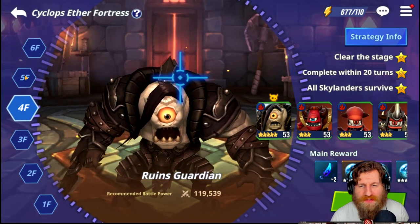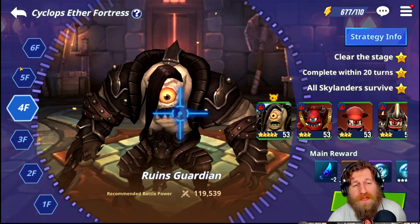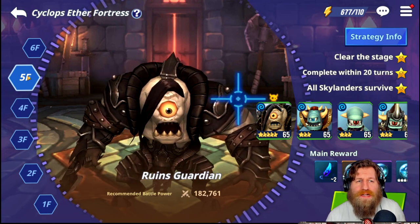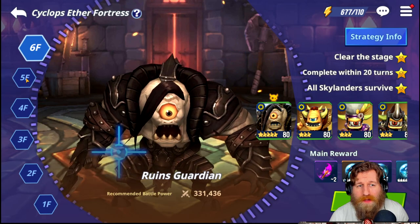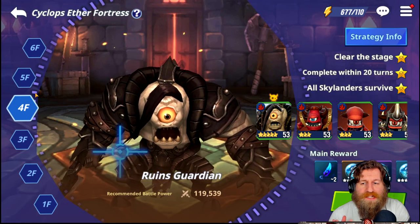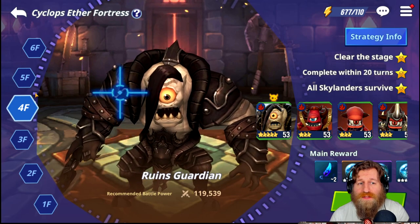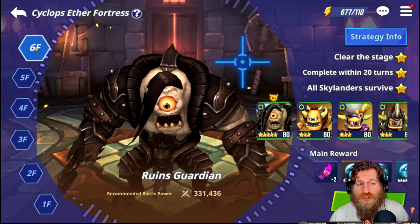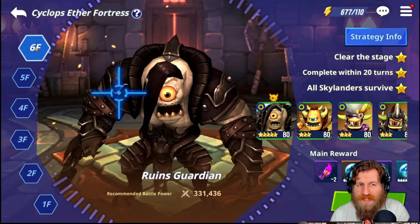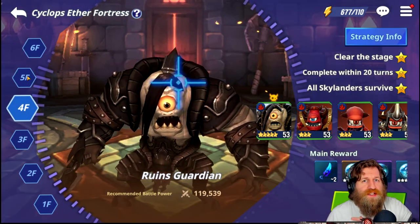Now in my opinion — and it might differ from other people — some say just get enough to reach floor five, farm there until you unlock floor six. But I don't agree with that. I think if you stick to floor four until you maximize all four-star Aethers to plus 15 on all your Skylanders, then you can skip floor five and go straight to floor six. You should be able to do that with fully maxed four-star gear if you've got a nicely synergized team.